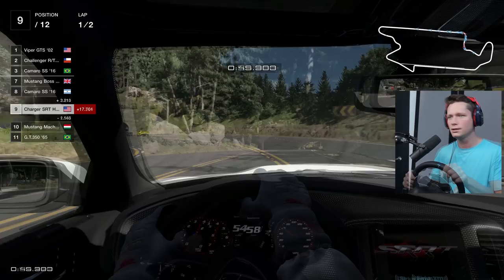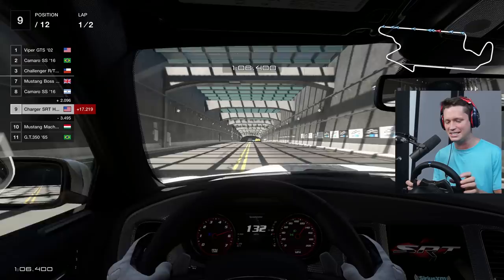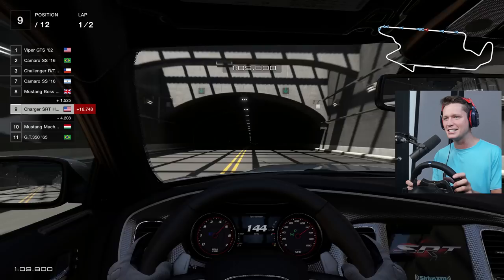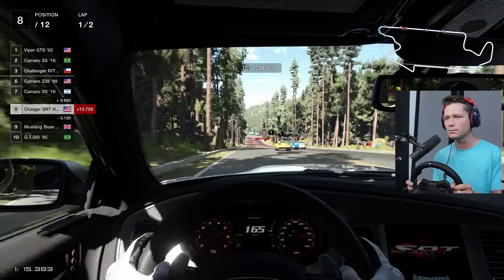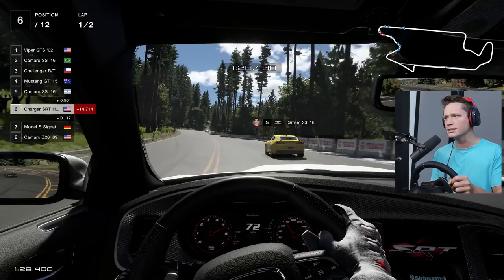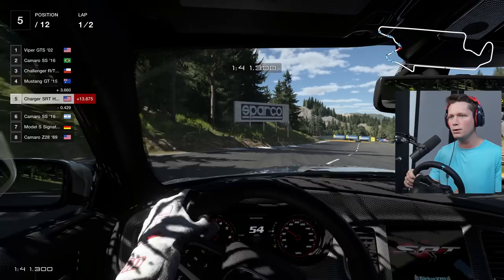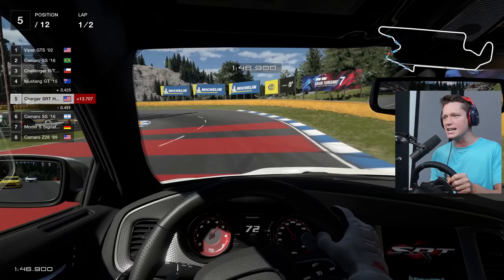We're up at ninth place, got some work to do. Nice straight bomb through the tunnel - this would be insane. We got a left-hander coming up, full send all the way. Got to make sure we brake in time. Love tap - kind of a dirty move but we're up to sixth place, let's go. We're banging doors, that's what we do. This track is insane, this is my first time racing it. That's why I'm kind of all over the place - I'm just trying to focus and not spin out.